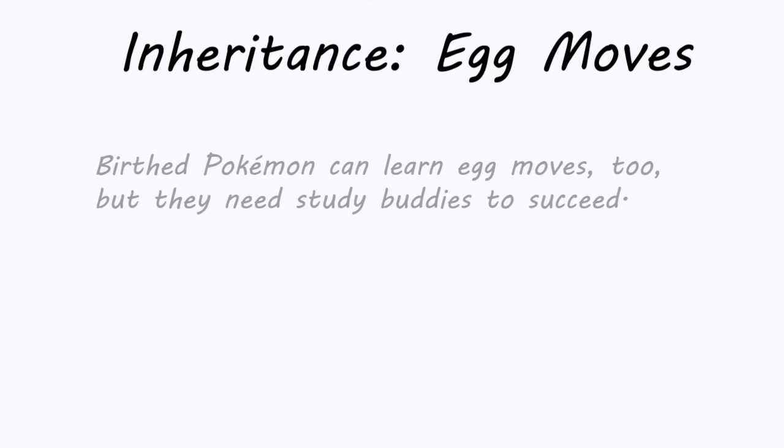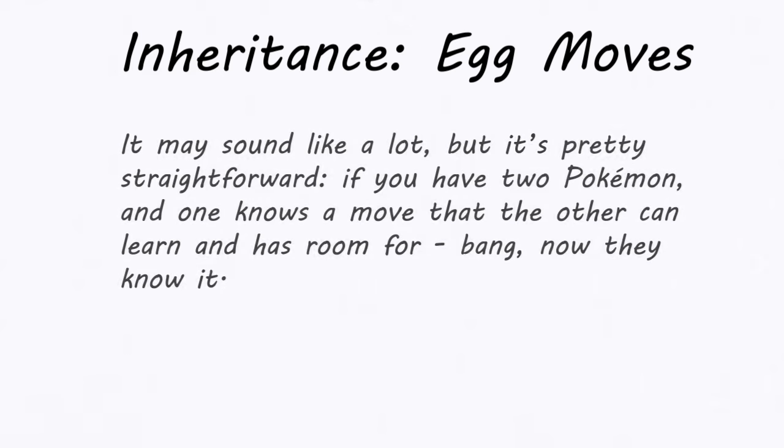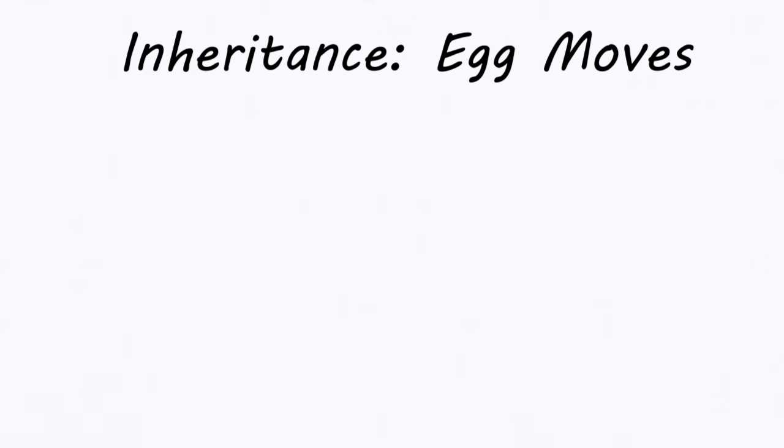There are also a few ways to transfer egg moves to Pokémon that have already hatched, but only in Generations 8 and 9. In Generation 8, if two Pokémon are left in the nursery and one knows an egg move the other can learn and doesn't have — and the receiving Pokémon has an empty move slot — it'll come back knowing that egg move. In Generation 9, if a Pokémon with an empty move slot holds a Mirror Herb and attends a picnic with another Pokémon that knows an egg move it can learn, it'll learn that move at the conclusion of the picnic.